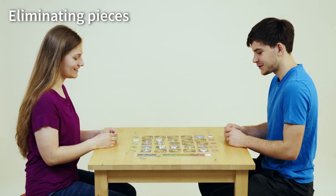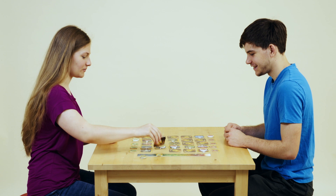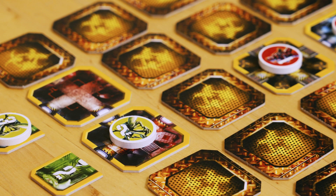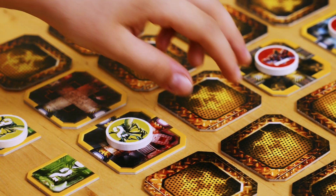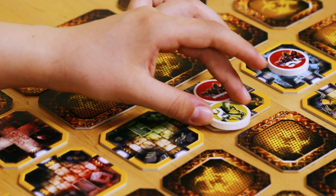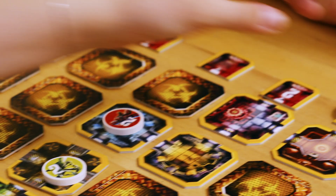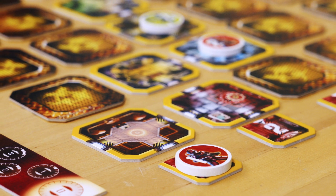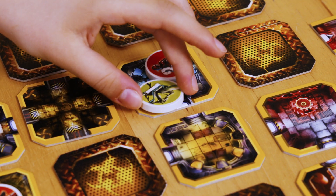Eliminating pieces: The goal of the game is not to eliminate your opponent's pieces, but to move your own pieces to the final destination. Eliminating an opponent's piece is done as part of one movement and does not take any extra action. Once a player's piece enters a tile with an opponent's piece, they knock it out. The eliminated piece returns to the starting slot with its number and can start a new movement on the next turn.